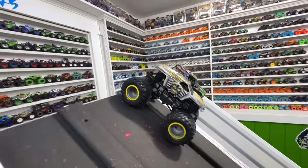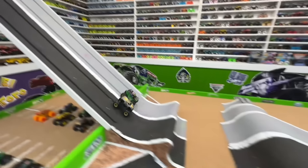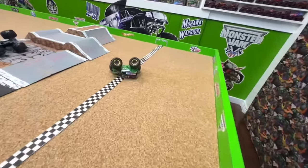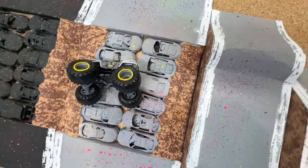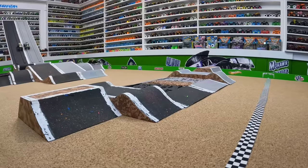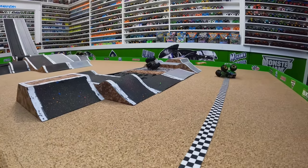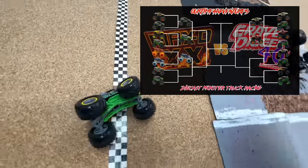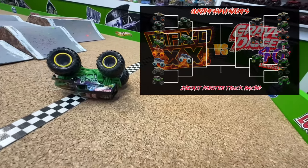Two World Records trucks go head to head! World Records Max D has a slight lead coming down into the first jump — Grave Digger has problems coming off the second jump, lands it, and still passes for the win. From the track cam: Max D has just a little advantage coming off that first jump, Grave Digger lands hard and flips off the second jump, they get together, Max D crashes, and Grave Digger takes the win. Both are world record holders, but today it is World Records Grave Digger advancing to the next round!